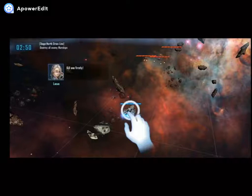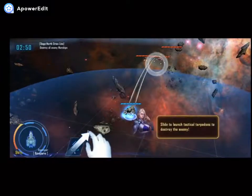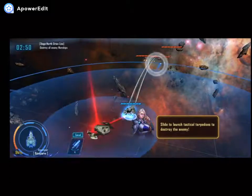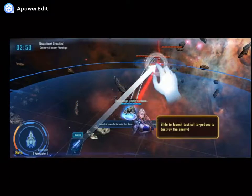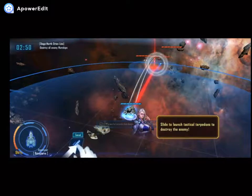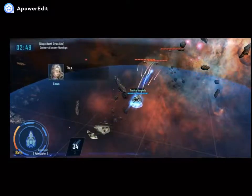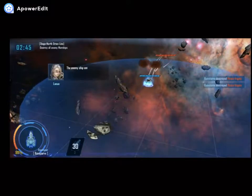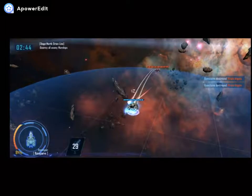Kill him first! Slide to launch a tactical torpedo to destroy the enemy. Boom! Wow. The target is destroyed. The enemy ship enters range — start the automatic attack.